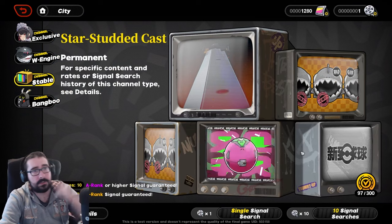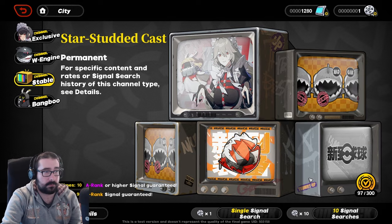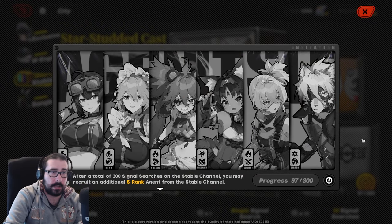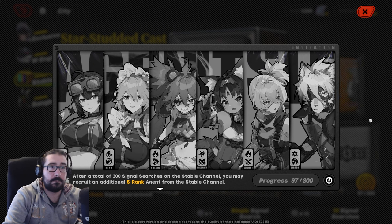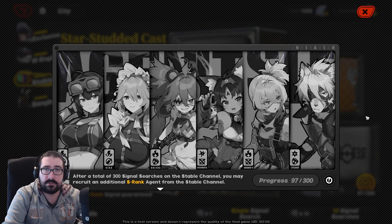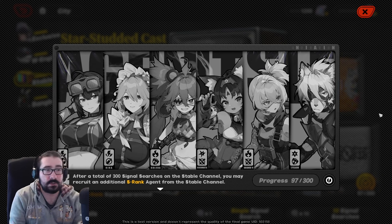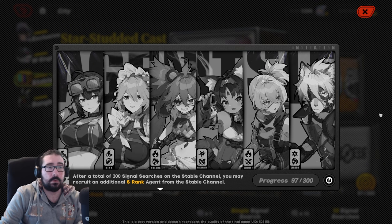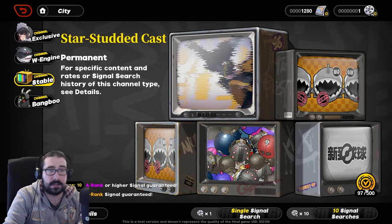On the standard banner, there is a 300-pull selector. I'm currently at 97 pulls, which is free to play — you can't spend money in CBT3. 97 pulls in 15 to 16 hours of gameplay is pretty good, but after the early peak it probably trickles down to just a few standard pulls per week from Hollow Zero or Shield Defense. If that's the case, it's going to take a very long time to reach 300. So as a free to play player, do not expect to get the selector anytime soon.